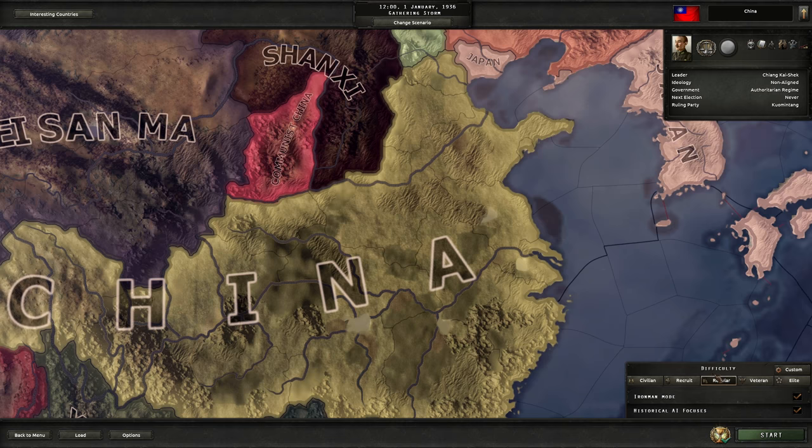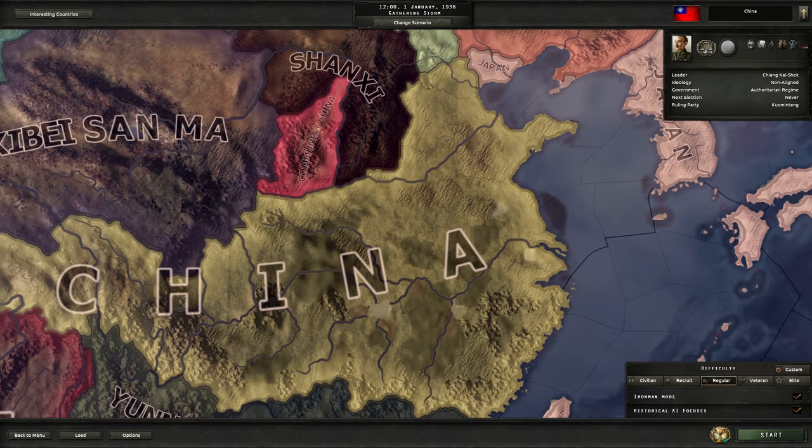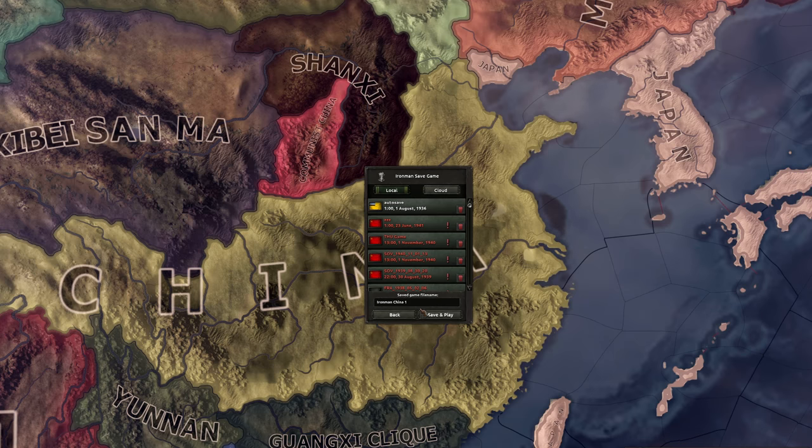So we're gonna actually already see differences here — there are more difficulties to choose from. This is the usual stuff, strengthening nations here. Let's hit play and let's also save it here.